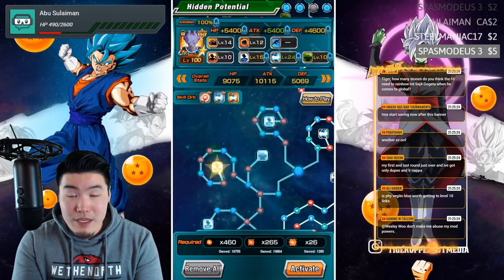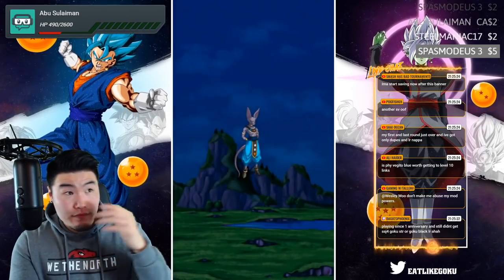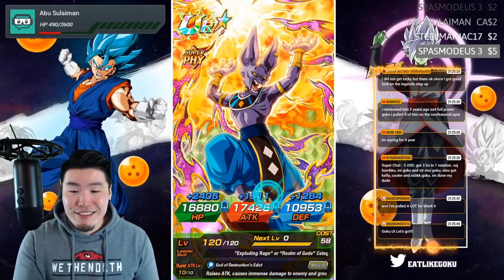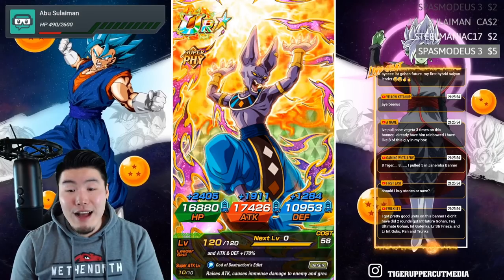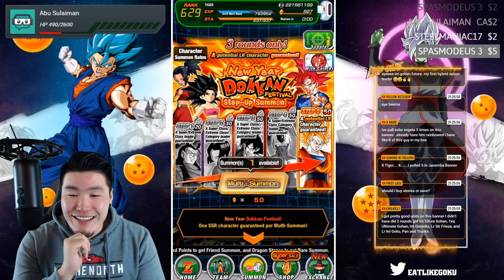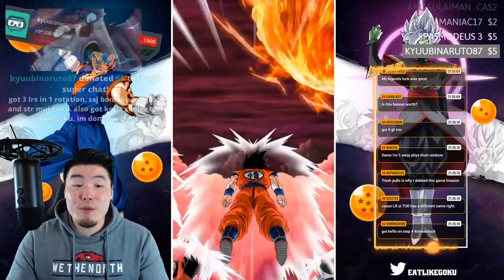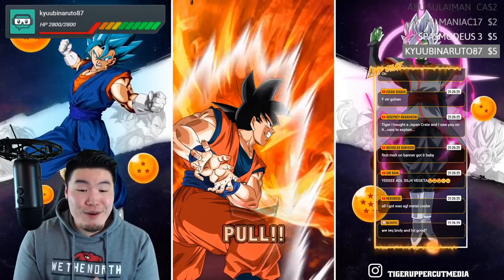Rainbow Beerus, Rainbow Turles, 79% Kale and Caulifla, 79% LR Nappa — that's it, pretty good. QB Naruto with a $5 dono — got three LRs in one rotation: Spirit Bomb Goku, Int Goku, and STR MUI Goku. Also got Kefla, Cooler, and Super Saiyan Blue Kaioken Goku. I'm done, dude! I would keep going — you still got two more rotations, why not? I pulled five in the Janemba banner — eight, Tiger, eight. Well, in honor of my boy Talon's Goku Black holdings, we are going to pull some fire for him right now. Last group summon!